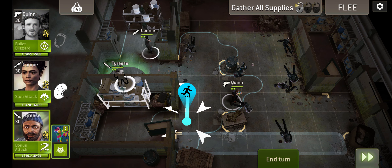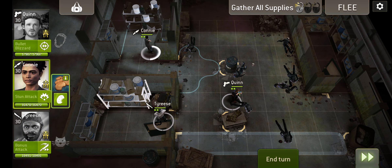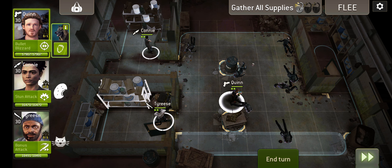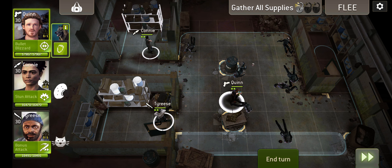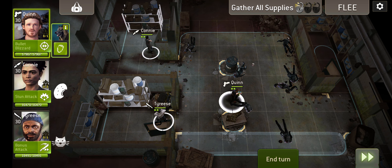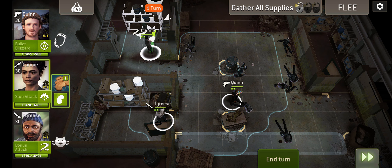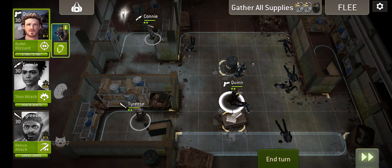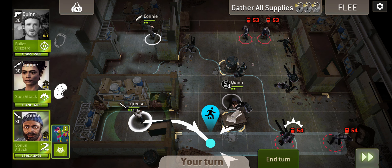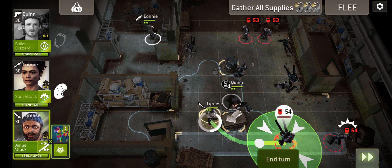I'm going to put Connie up here — she is the fastest character so she is the farthest away. Tyrese is going to go for this one. Quinn is going to stay here because as soon as we search those supplies, two things happen: walkers start to flood in and we need to search that desk. We're going to search these supplies. The desk is open and already one turn is down essentially because we've got Quinn there straight away.